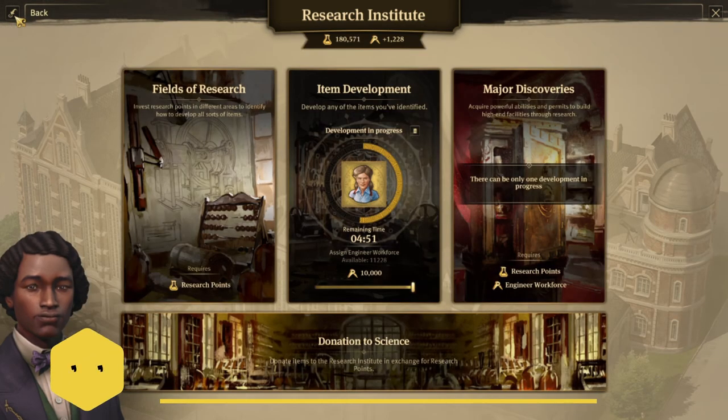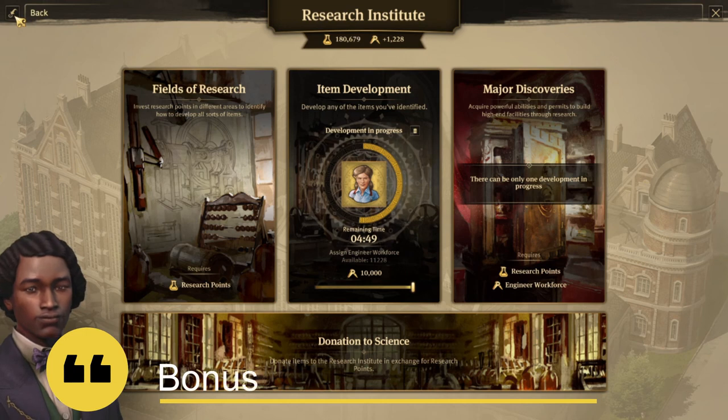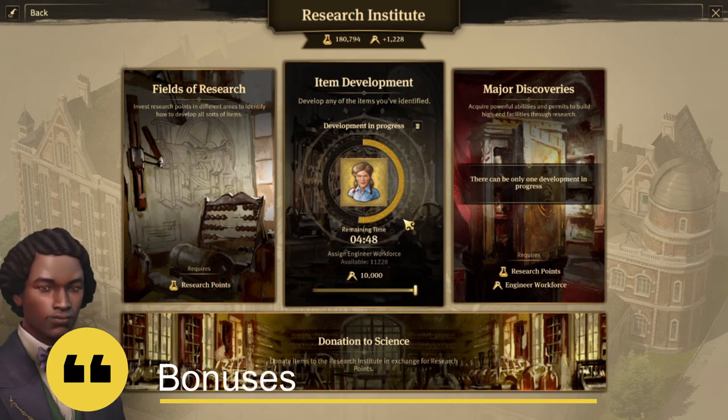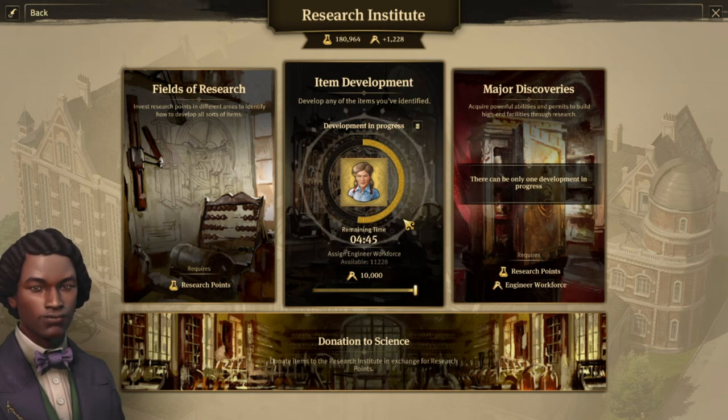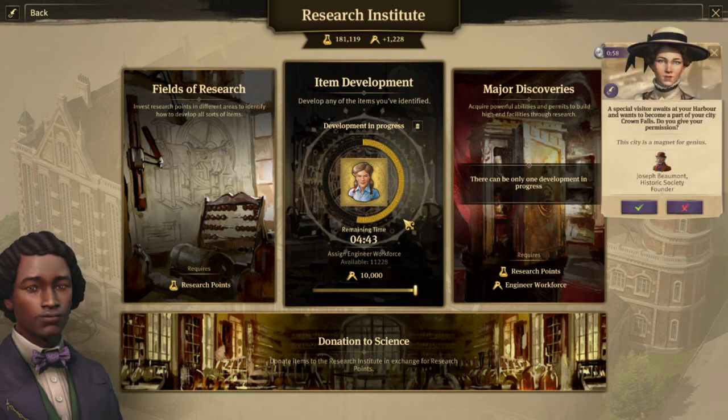Before I promised you a few bonuses. Did you know that every time you develop an item, whatever it is, you have a 5% chance of discovering — on top of the item — a major discovery? And this also will not increase the cost of that major discovery. So that's very interesting.